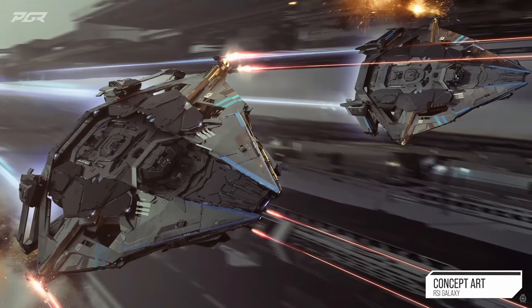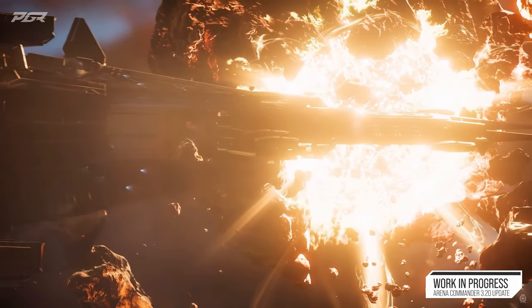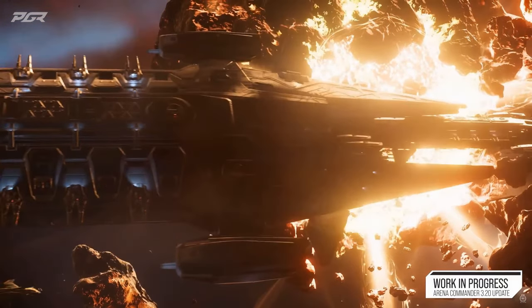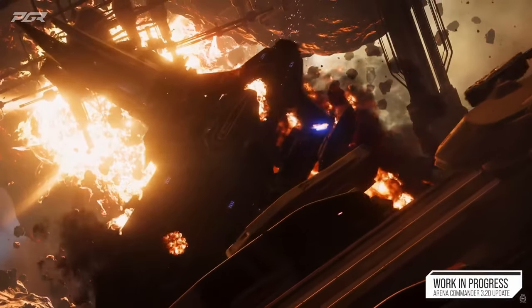The second stage will be fracturing mode — the key bind is Right Alt + W. This mode will break up intact ships or derelicts into smaller pieces. The third mode is disintegration — Right Alt + S — and this mode will generate resources from the broken-down pieces.